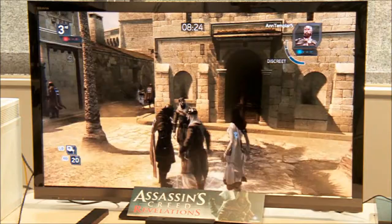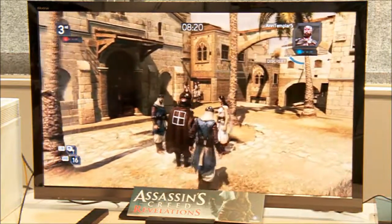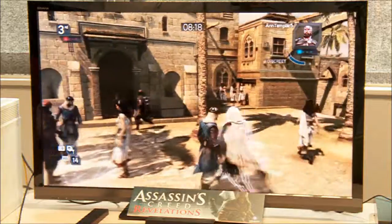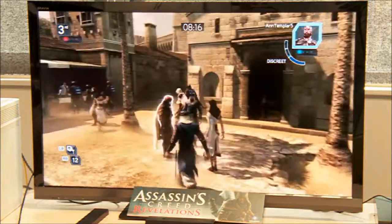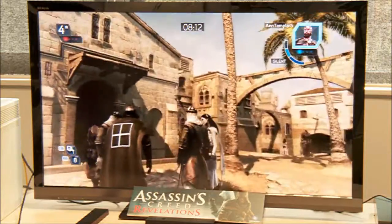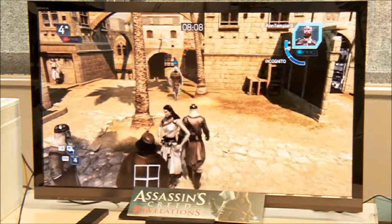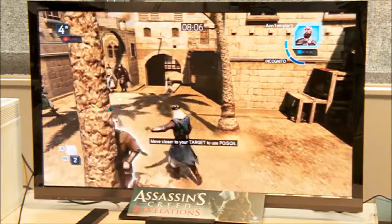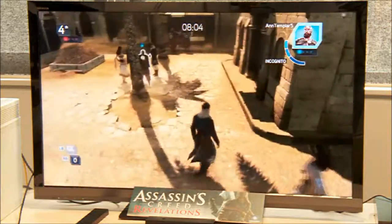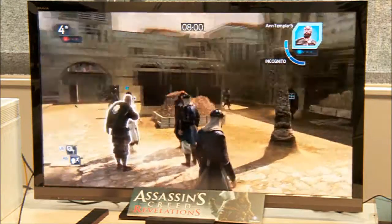Since it's a smaller arena in Deathmatch and there's no radar to find your target, there's a lot of action happening. We're playing in the map called the Knight Hospital, which is an eastern setting. All Deathmatch matches take place in regular maps, but they're cropped down for this mode since you don't have the radar.